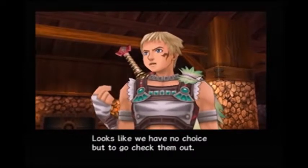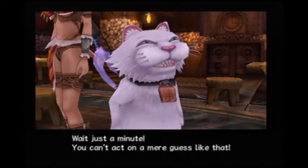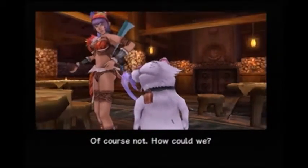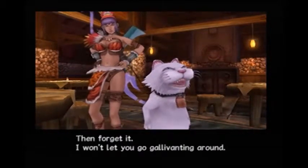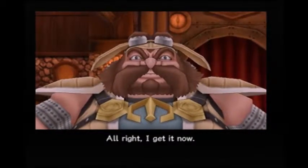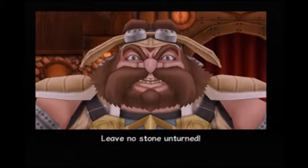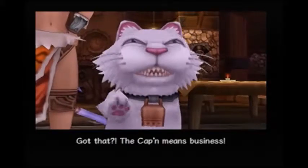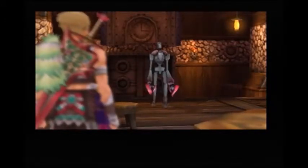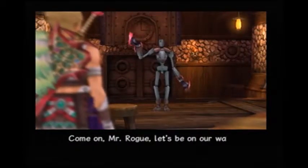Somewhere within the ancient ruins of the three planets, we should be able to find something to unlock the mystery of the tablets. Looks like we have no choice but to go check them out. Wait — you can't act on a mere guess like that. Don't you have any solid evidence? Of course not. Then forget it — I won't let you go gallivanting around. Alright, listen up — we're gonna head for those ruins and find those key pieces. Leave no stone unturned. The captain means business. I've marked off on our map the starting points for investigating the three ruins. Let's be on our way.